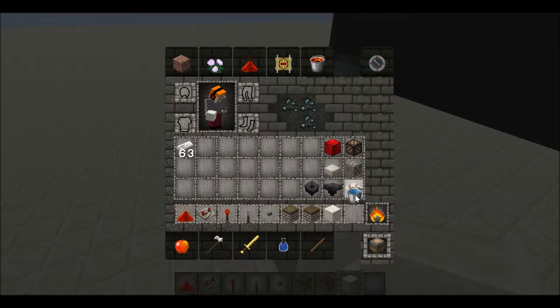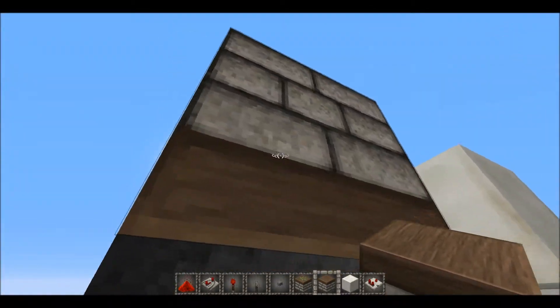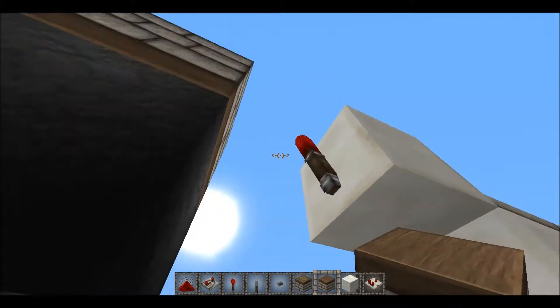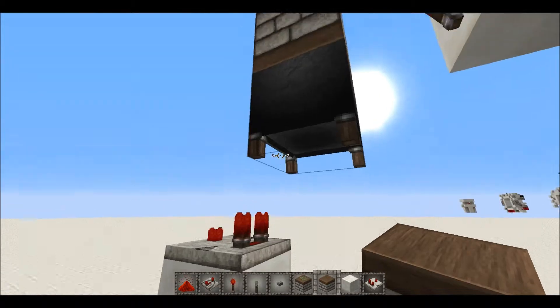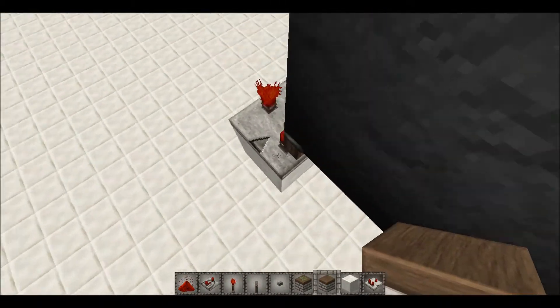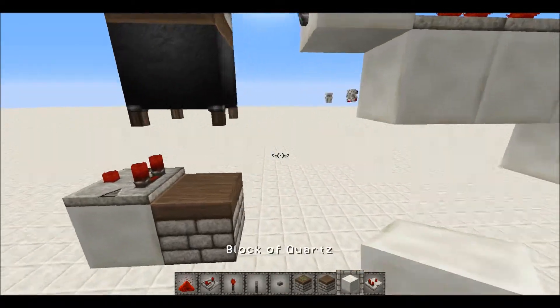Actually, instead of placing a sticky piston, place a normal piston — my bad. You don't want it to pull the cauldron back.